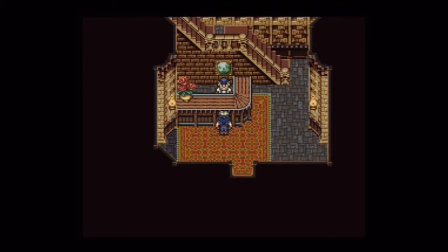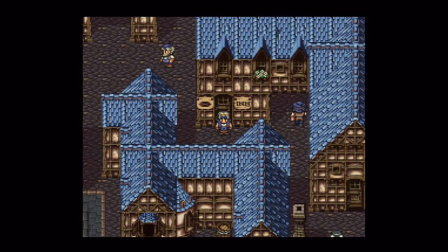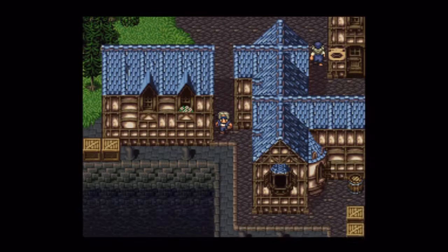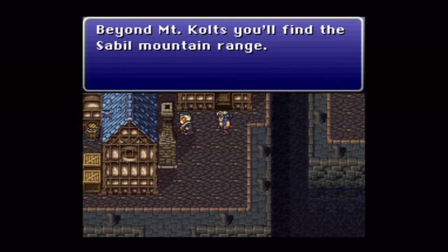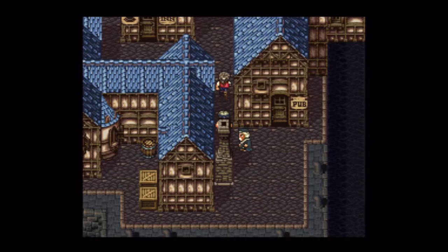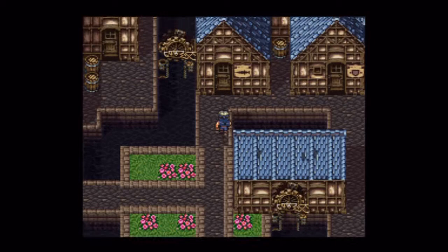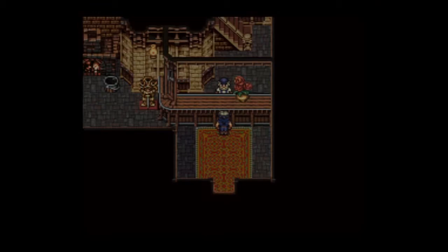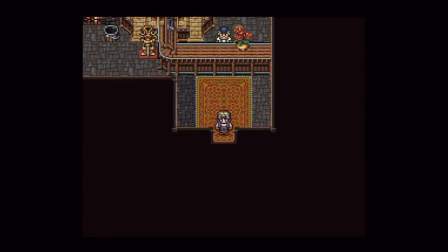Any old weapons and armor you want to sell? Not on screen. Look, there's a Cider Boy. Every item in this town that you can find hidden around will change much later in the game. He must be the greeter. We'll be right back — going to get some weapons, sell some weapons and armor, and possibly buy some. We've sold some stuff and equipped new stuff.